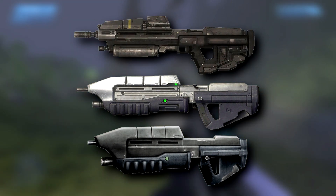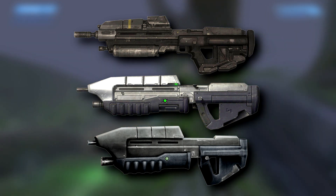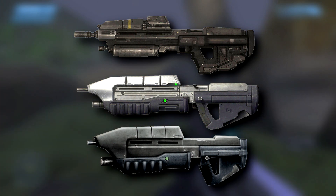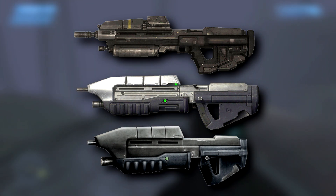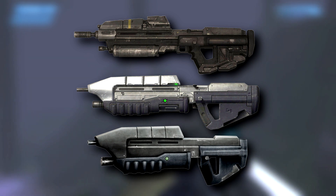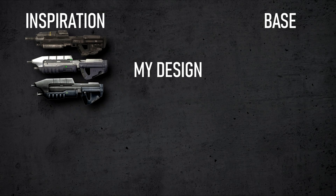In Halo Reach, however, the design saw its first major redesign. The weapon was now much more blocky and angular, and favoured different shades of grey over Halo CE and 3's more silvery look. It looked overall more compact and short, making it fit in more in the hands of regular marines. To see the full picture, all of these designs would be my inspiration.